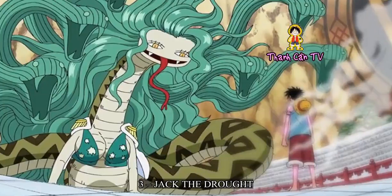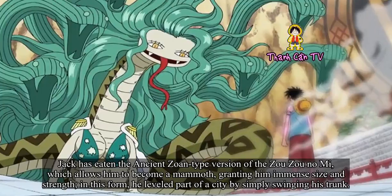Number 3: Jack the Drought. Jack has eaten the ancient Zoan-type version of the Zou Zou no Mi, which allows him to become a mammoth, granting him immense size and strength. In this form, he leveled part of a city by simply swinging his trunk.